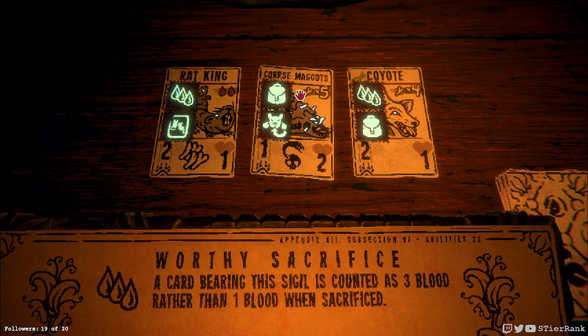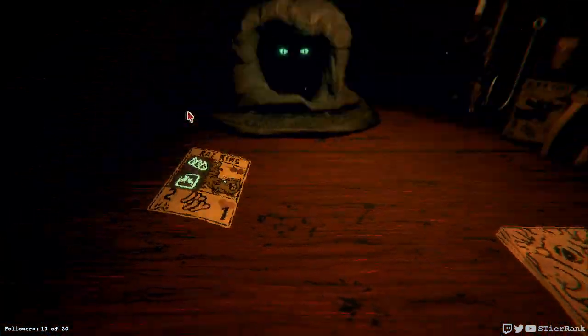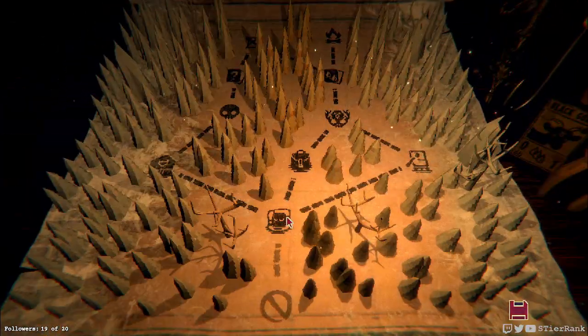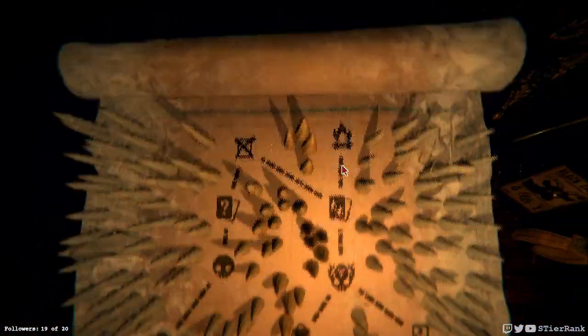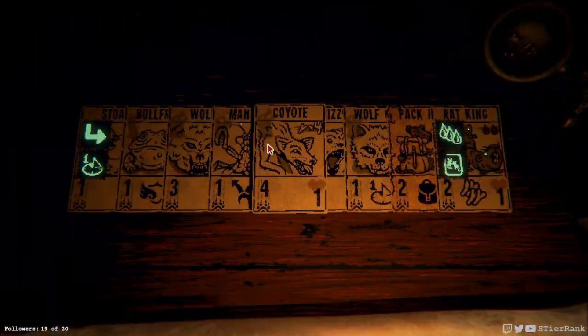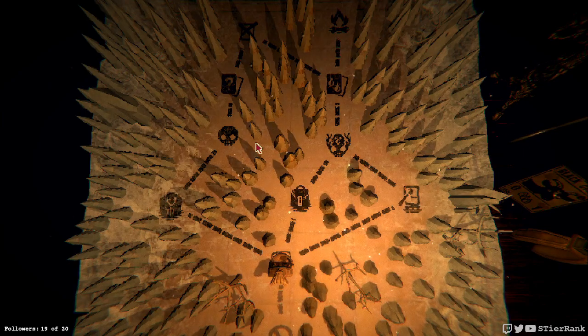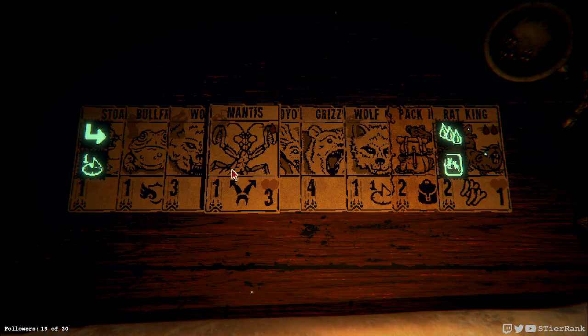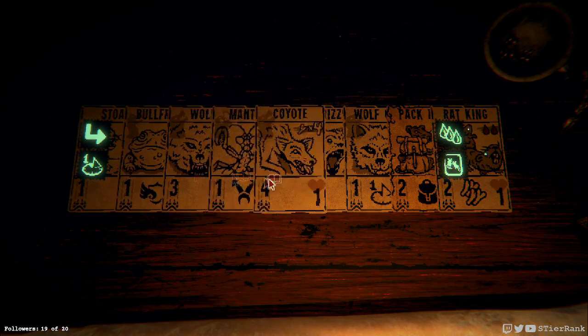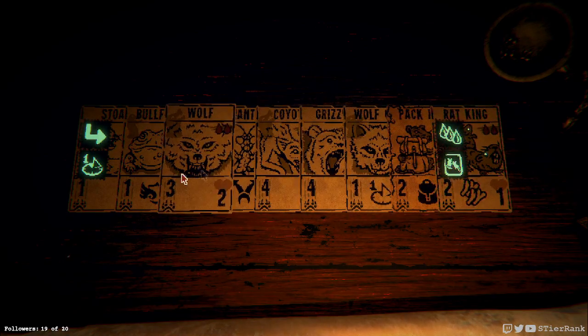It's hard to pick between that and the corpse maggots. I don't know if I like the coyote idea. Maybe I'll go with the rat king — that feels like the best combination. What about woodcarver? We don't have a woodcarver coming. I don't think sacrificing for a bone token makes a lot of sense. I could get a card duplicated — doing the mantis so we can get like an uber mantis going. Might be a good idea.